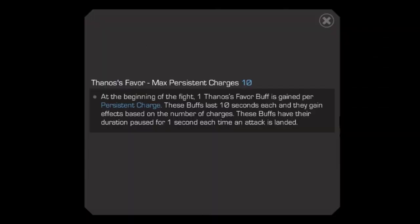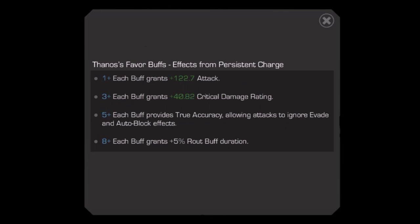His persistent charges grant him Thanos' favorite buffs. With one to two charges, he gains an attack increase scaling with the amount of buffs. With three to four charges, he gains increased crit damage rating scaling with each buff. With five to seven charges, he has a natural True Strike, stopping the enemy from evading or auto-blocking. And then from eight to max charges of 10, he gains 5% duration on his Rout buff.